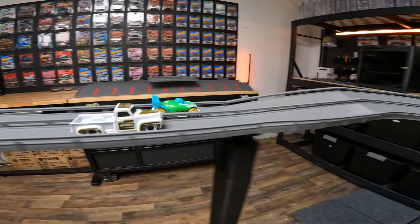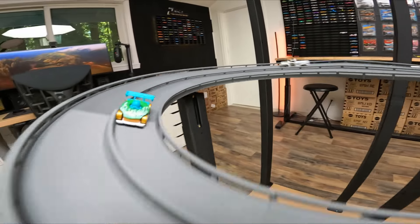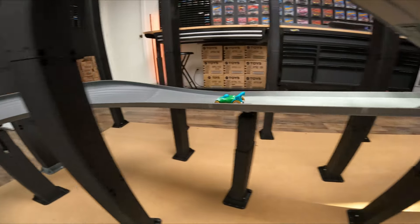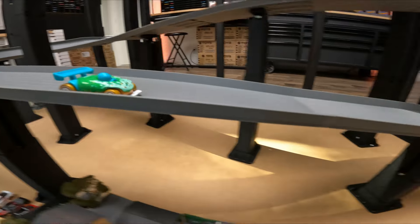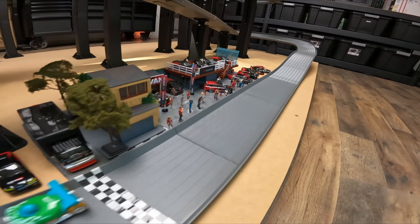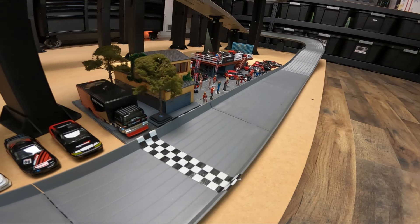We've got the Chevy Stepside in the close lane and the Donut in the far lane. The Donut is fast. That front fascia is curved up just slightly so he's able to get that downforce he needs but still clear the jumps without any rubbing. Everyone knows Donuts are fast. If you donut know that, you're a ding-dong.